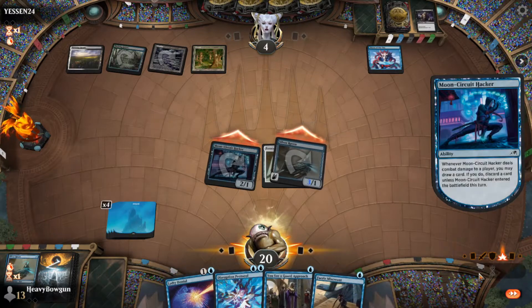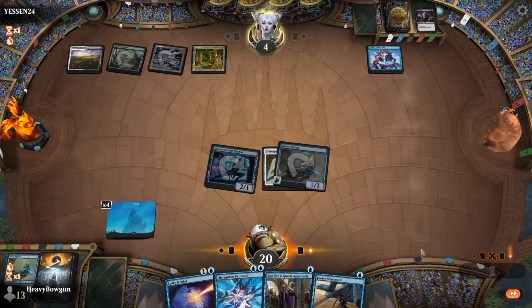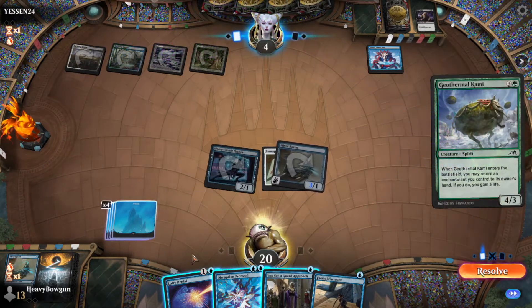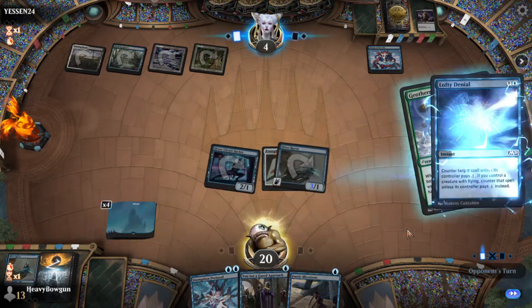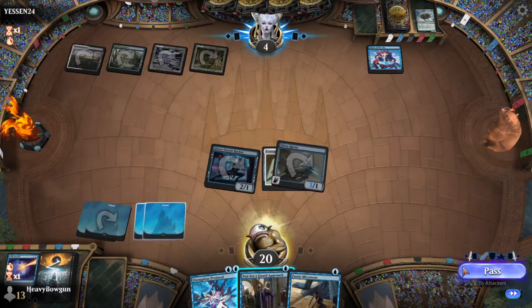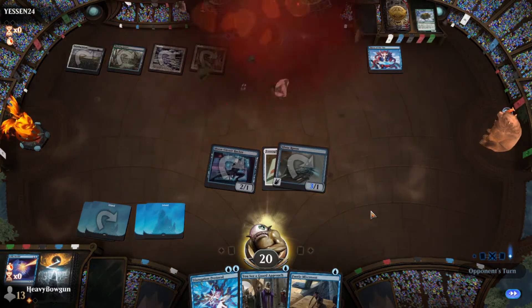Let's get rid of the Silver Raven. I'm just holding up two counterspells, and he had to pass his turn. And yeah, look at this - Geothermal Kami from Neon Dynasty. And this is just game over. GGs.